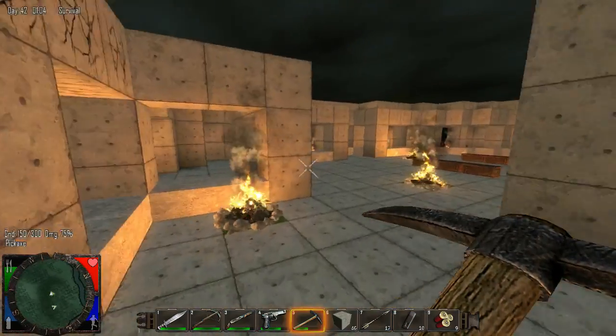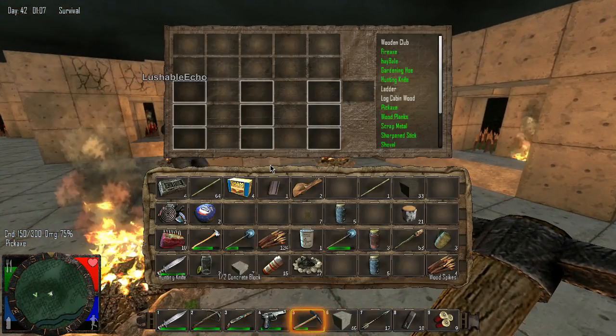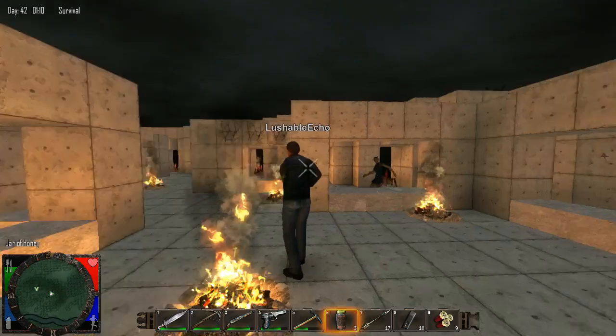I just need more stamina. Do I have any honey? Oh yeah, they're coming. I do have honey — I just need to go stand somewhere safe.